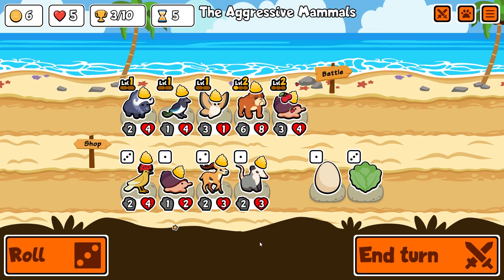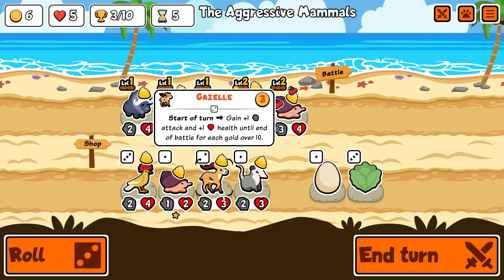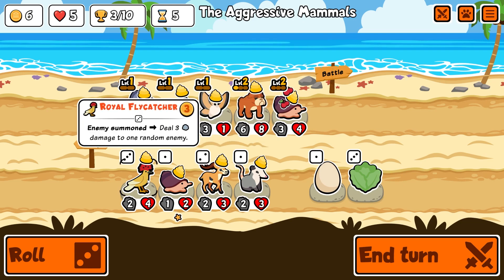It worked — it didn't change anything, actually no, the dog did help but the stats didn't necessarily change anything. No, strand ahead gets three-three; I don't think I want that. Probably decent but I don't really have any spawning going on. I also really don't need the magpie — start to gain one-one until the end of battle for each gold over ten. That sounds awful.